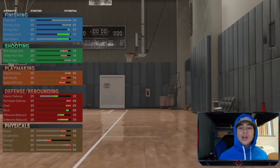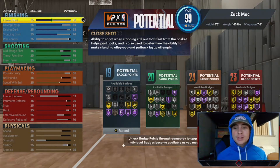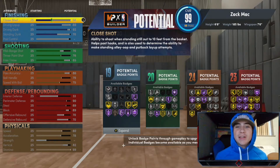Moving on to the bread and butter — as you can see the badges on screen, it's pretty high numbers. This build can do everything. Going into finishing, you're going to bring your close shot up to 58, driving layup 80, driving dunk to 92, and standing dunk to 70. Those stats bring your badge total up to 19 finishing badges. With that 92 driving dunk you will be able to catch bodies just like LeBron.